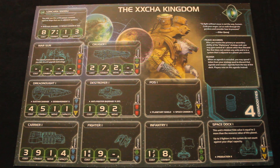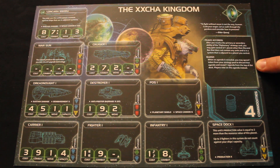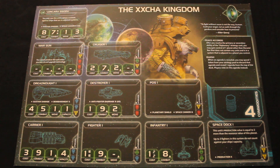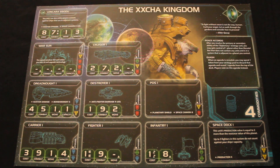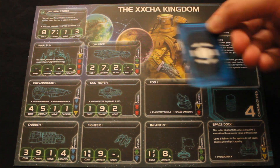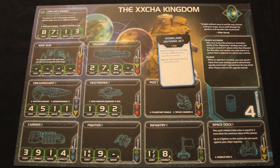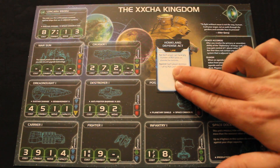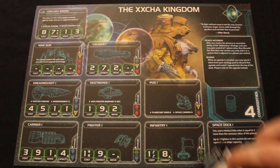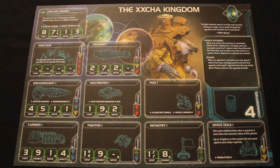The Xxcha's second racial ability is Quash, which reads: when an agenda is revealed, you may spend one token from your strategy pool to discard that agenda and reveal one agenda from the top of the deck — players vote on this agenda instead. For example, if the Homeland Defense Act comes up in the agenda phase and you don't want it acted upon, you can just say Quash, discard that card, a new one comes in, and that's used instead. It really is as simple as that.